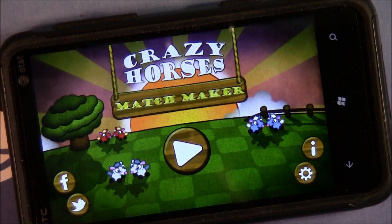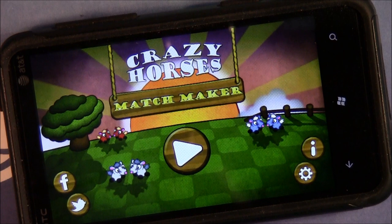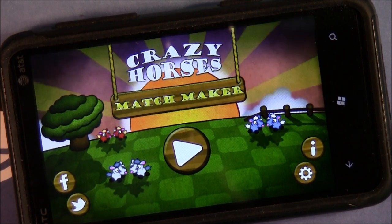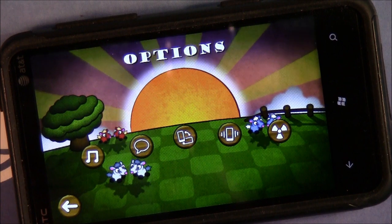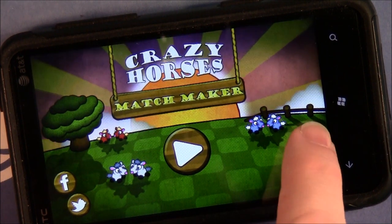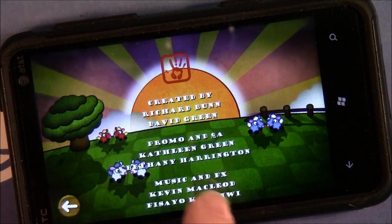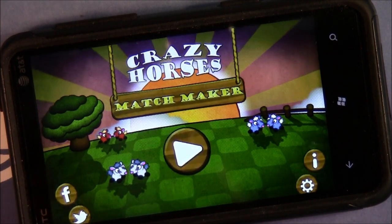Here's what we've got: the main menu laid out nice and simple. You've got Facebook and Twitter buttons to go to Crazy Horses' Facebook and Twitter pages. You've got a handful of settings, everything from music on and off to resetting the game, clearing all the levels and starting from scratch, and information about the developer. And then you go play your game.